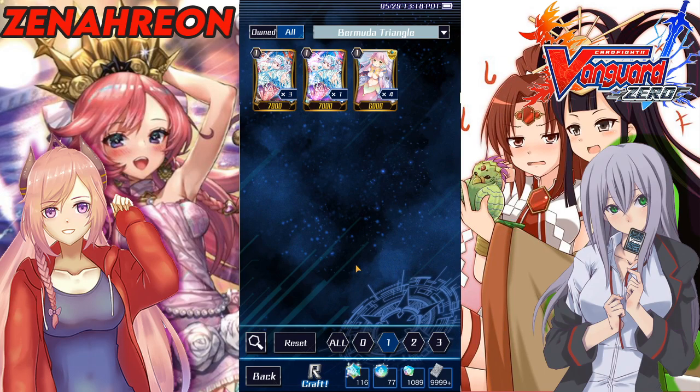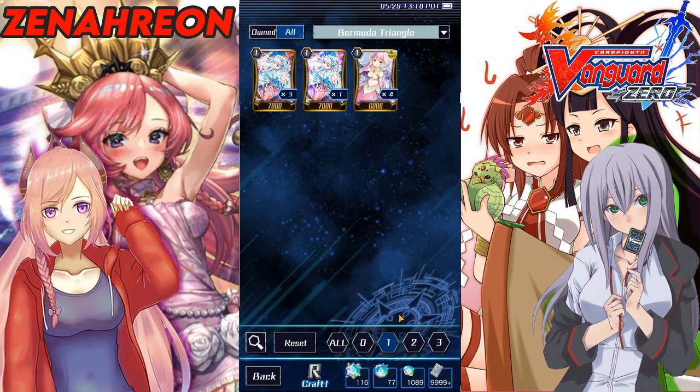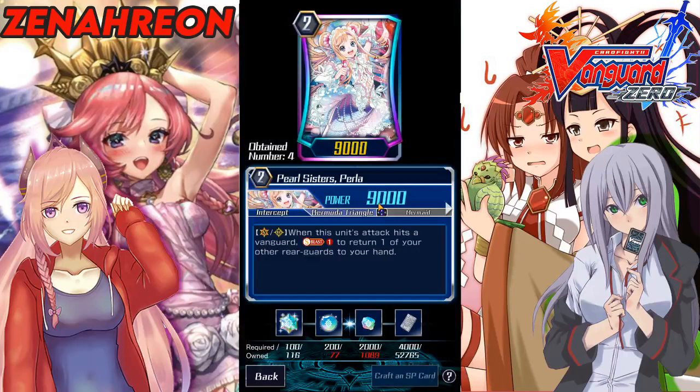For Coral, she already has the draw engine built in — it's just a turn slower and doesn't require two pieces. But you'd still like to have that soul charge engine and drawing engine, since you'll be able to maintain your hand. When your Grade 2s get wiped out, you can at least call cards from your hand to attack.